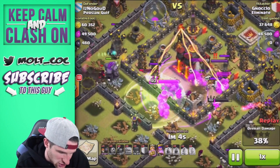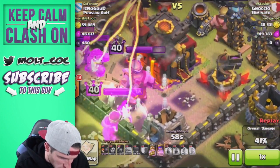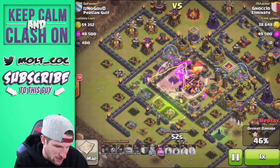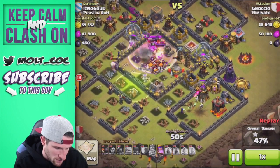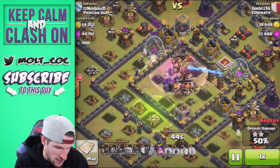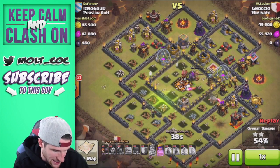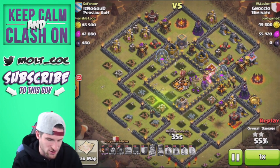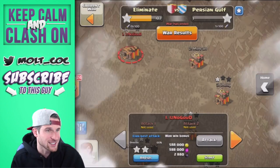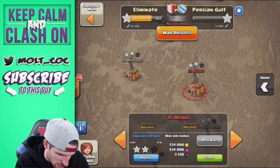The PEKKAs are in there ready to go — they just took out that one inferno tower and should lock onto the town hall fairly soon. The king's jumping in. It looks like it was just the queen attacking the town hall right there, so that was actually pretty close. His heroes are in the center doing work. I would have ended it at this point because of all his max-level archer towers left. Great attack by Gnoc on their top-level person.